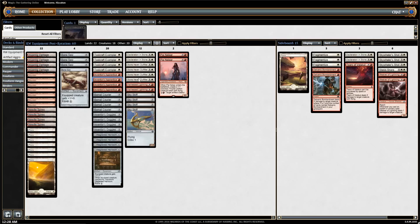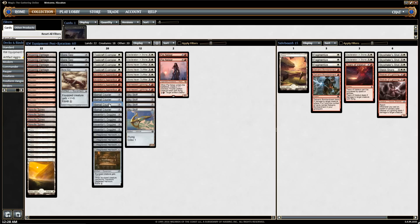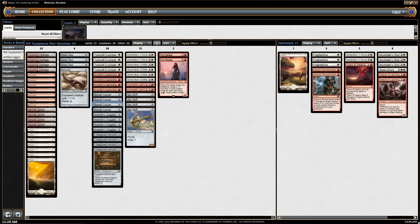We have Toolcraft Exemplar, Inventor's Apprentice, and Stonehaven Outfitter. We also have Bontu's Monument Courier — I like it because in a format with board sweepers like Kozilek's Return, you can play it on turn one, get some cards under it, and sacrifice it in response to a sweeper to restock your hand. If you get in with it even a couple of times, you can equip it to make that easier. It's also an artifact, so it powers our Exemplar and Apprentice.